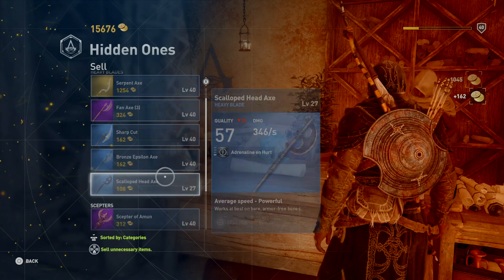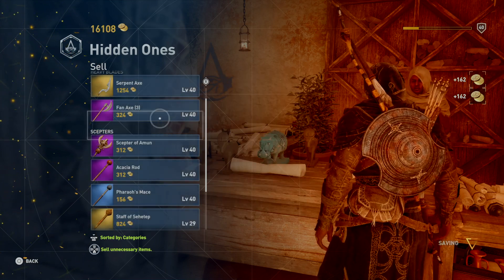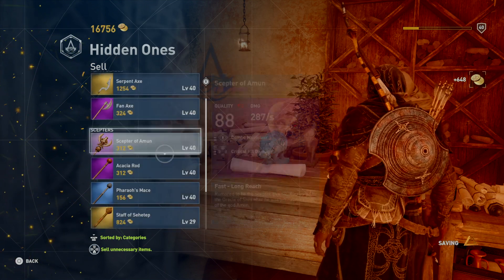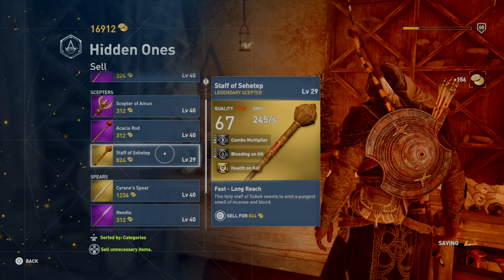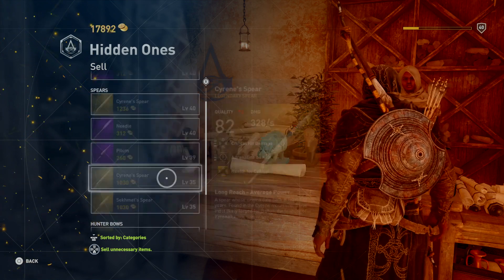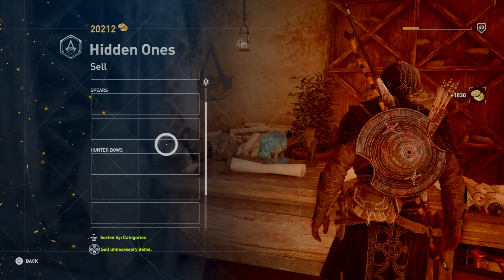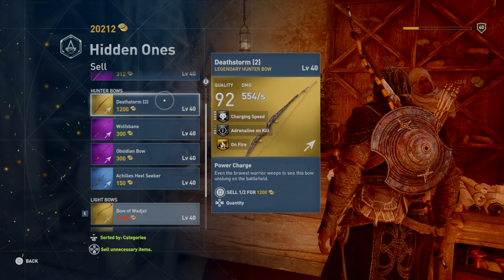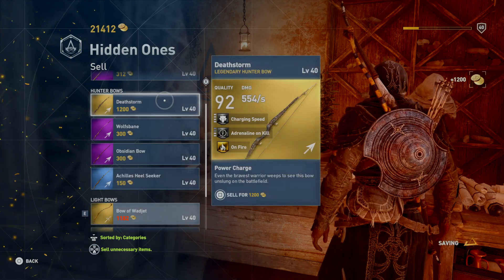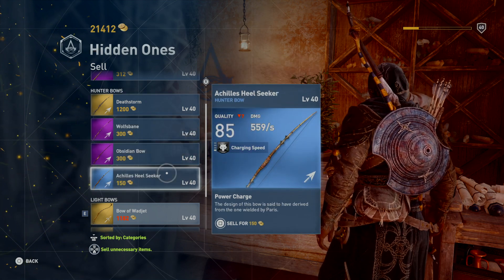We're selling everything we don't need. We're also gonna sell this axe, some bronze axes, the sharp cut as well. We have three fan axes and we're gonna sell two of them — they all do the same thing. I'm also gonna sell this staff. We have a lot of spears; we already bought the Sirene so we're gonna sell that one and keep two spears. We have another Dead Storm — we're gonna sell one and buy the other since it had a lot more damage. We also have Achilles Heel Seeker — let's just keep it, it might be useful.